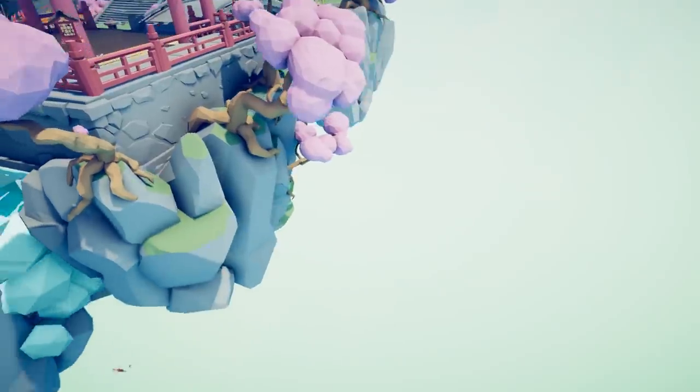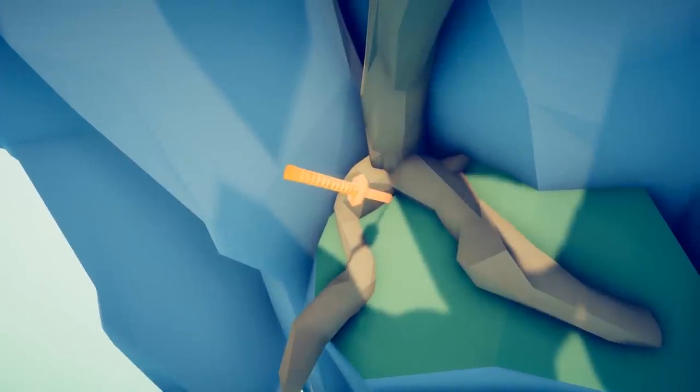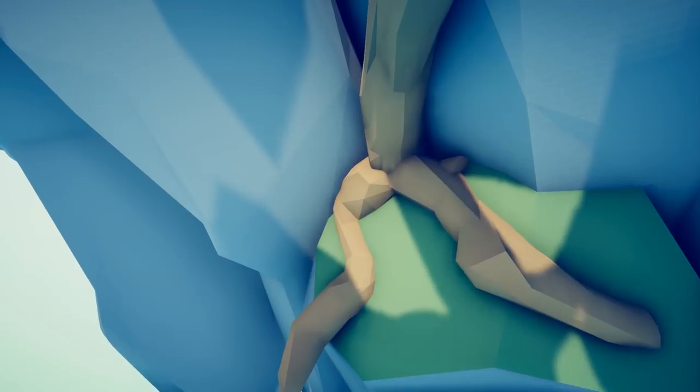We're going to come around the back and see if we can find this sword. So if you zoom in on the sword, it will start to glow. Boom! And it unlocks. And now we have the Shogun. Pretty sweet. So that's the Shogun, the first of 10, unlocked.